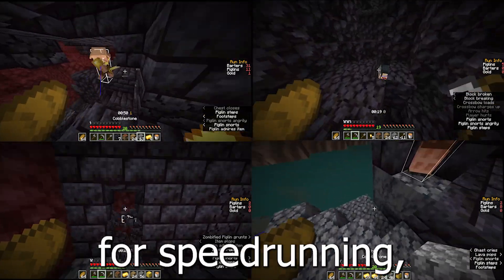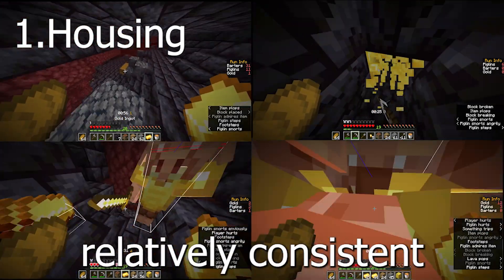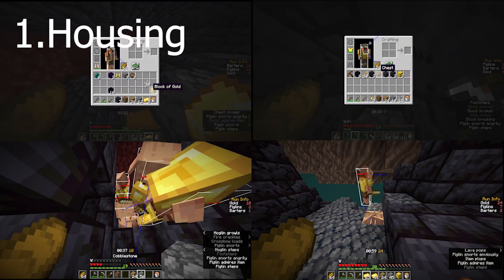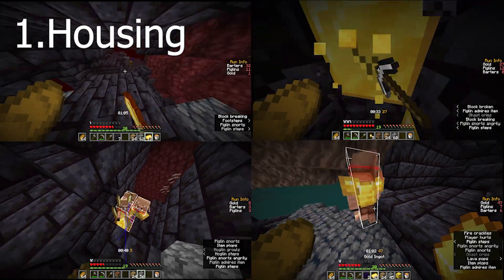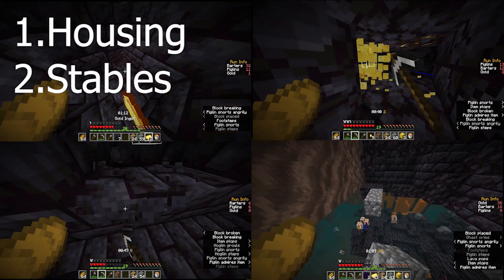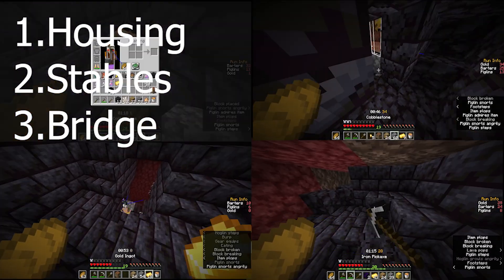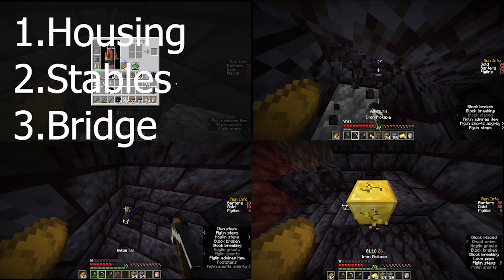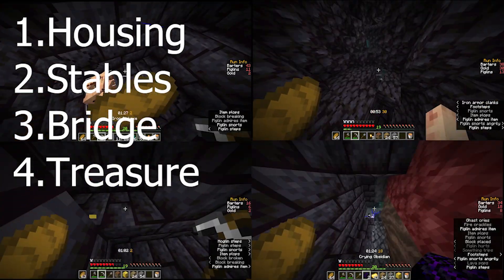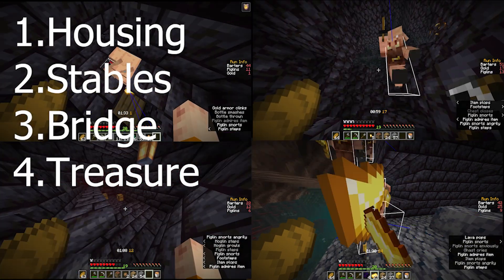The conclusion is that for speedrunning, housing is by far the best bastion as it's the fastest and relatively consistent. Triple stables can be on the same level and theoretically slightly faster than housing, but it's less consistent by a long way, and good gap stables is pretty good but not as good as housing, putting stables in second place. Bridge is in third as though it can generate some quite good times there is a large amount of structure as well as spawn RNG involved. Treasure is by far the worst bastion, lacking consistency and speed - and that's not even to mention that because of the magma spawn there, you're not even able to pyradefly to find a fortress.